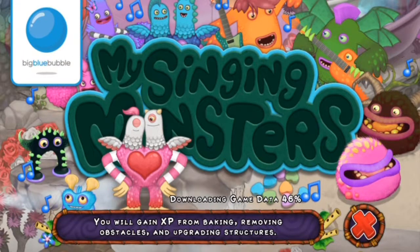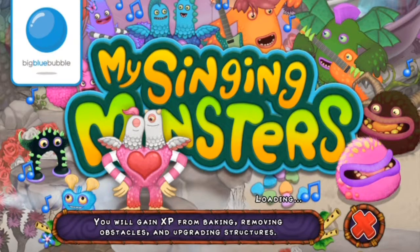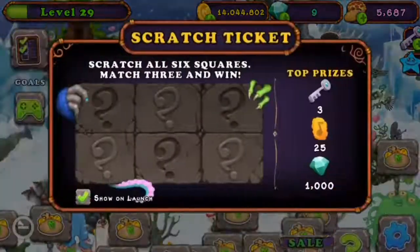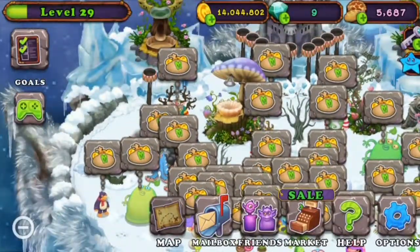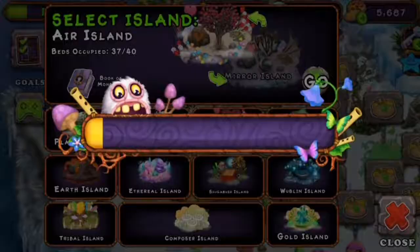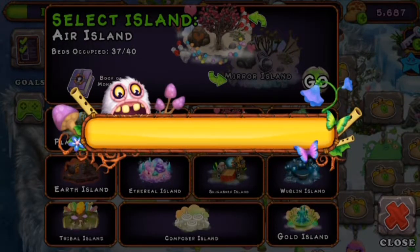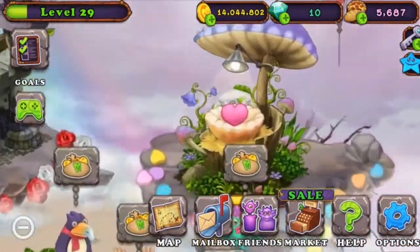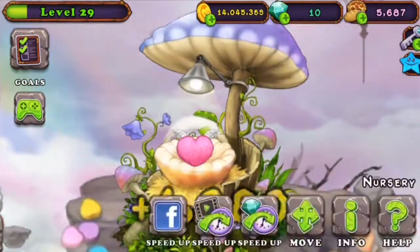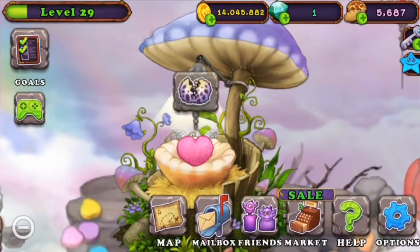Hello everybody, today we're gonna take a look at the Smoke Hole — my bad. We're gonna take a look at it because I succeeded at breeding and I feel like it's done today, so we're gonna take a look at the Air Island. It's over here, alright.